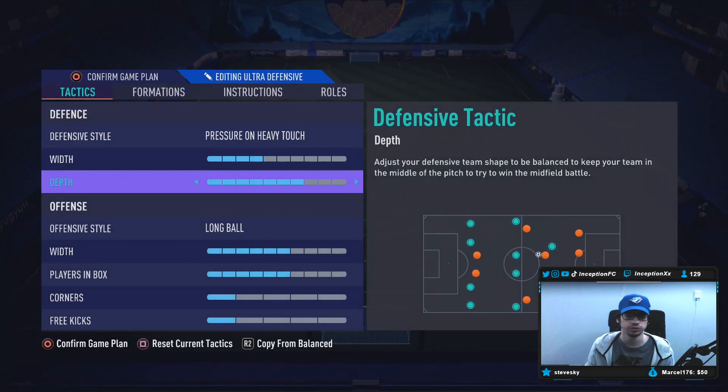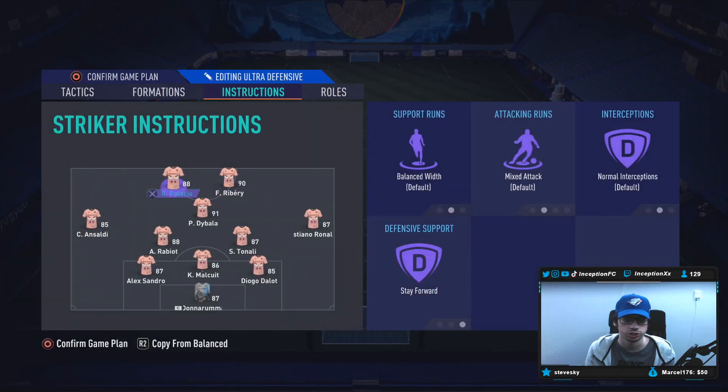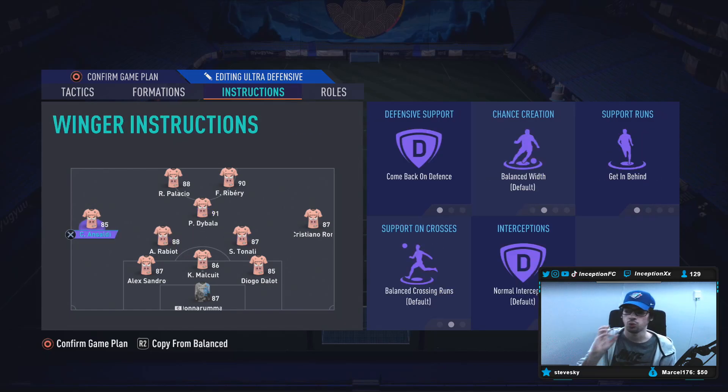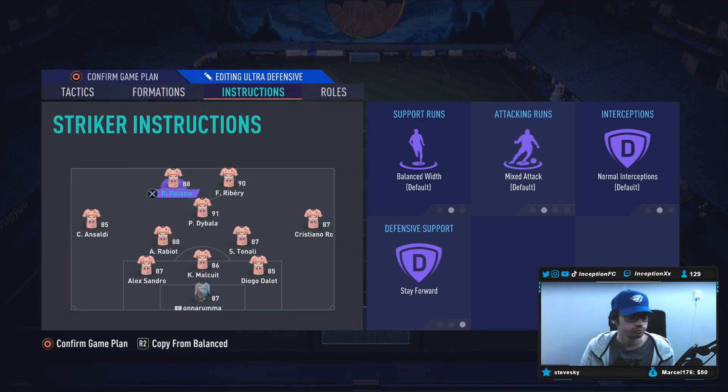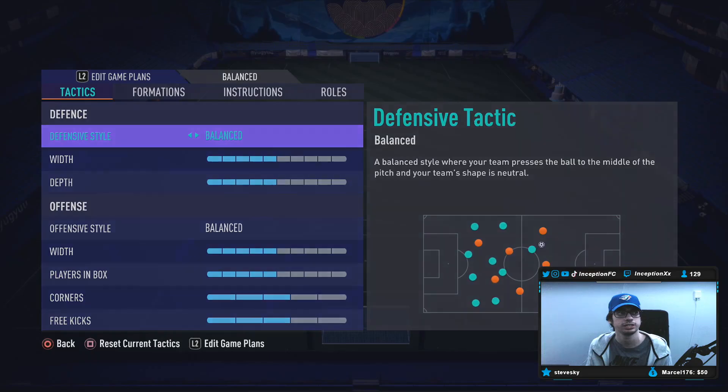Defensive stats has got 83 for heading accuracy, not really crazy important. Base card stats for physical on this card is very nice because with the Hawk chemistry style, you're also going to be giving him 99 aggression to work with the pace that he has while also having a plus 10 for jumping, which is awesome. We can use the 3-5-2 — that would definitely be a lot of fun. Palacio playing on the left side so we could potentially hit some finesse shots with him. Instructions will just be on stay forward so we don't influence his attacking AI too much, because I want to see what it's like with the high high work rates — which is definitely a very interesting work rate to work with in the striker position, as I like to use high mediums, high lows, and medium lows up top.